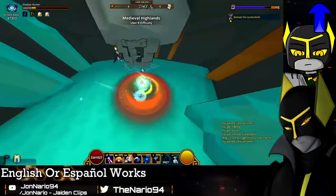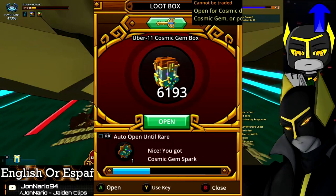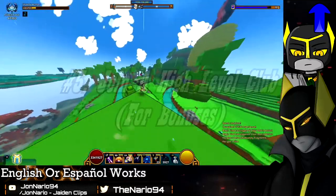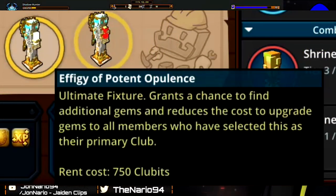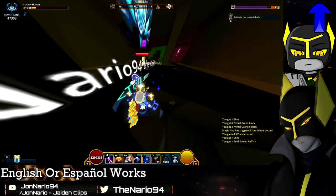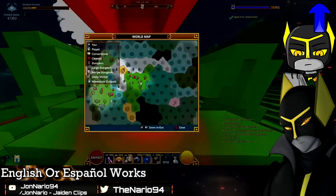Sparks will not drop from Geotopsi Uber 10 — that happens in the other elemental worlds and the prime portal. Cosmic sparks only appear in Uber 11 cosmic gem boxes. If you can get into a high-level club, please do — if that club has the Effigy of Opulence fixture active, you can get prime gem boxes at whatever uber tier you are playing, giving you a chance at gem sparks.